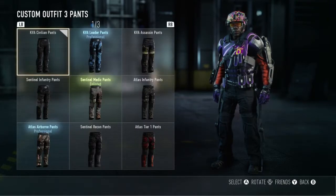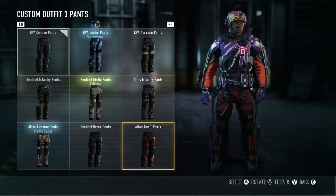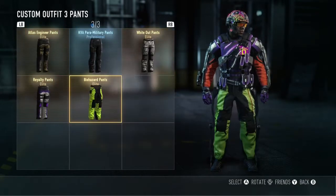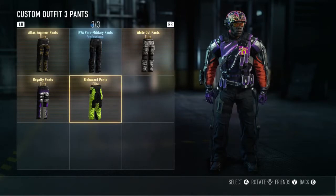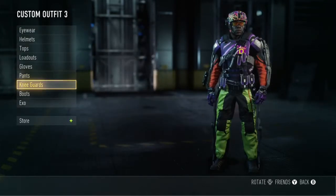Now the pants — the pants are really big right here. We got some blue and we got some red, but I think those are kind of too dark. The biohazard, then we got the royalty and the whiteout. I think the biohazard looks good with everything else, you know, like the purple.